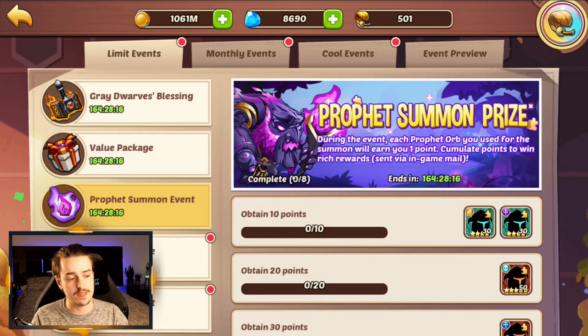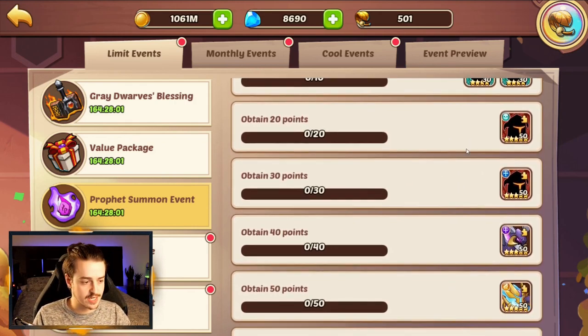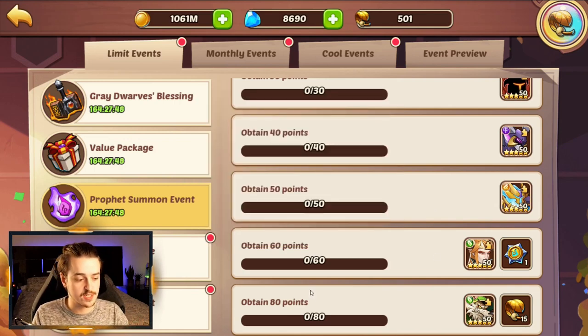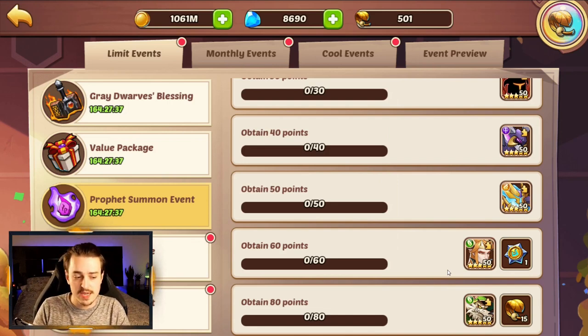The profit summon event is here, and it seems that they're sticking to completing it 8 times, which is a new adjustment they've made which I'm actually quite positive about, because it means you can get 8 copies of whatever hero is available if you save up a ton of profit orbs. The rewards we get this week: we get Shadow Hero, we get a Fortress Hero, your usual Light and Darks, and for 60 orbs you're going to get yourself an Oberon and a Core of Transcendence. For 80 you're going to get the usual 15 Glorious Relics, and for this week it is a Rogan. It looks like they're stalling a little bit because they don't like giving Light and Dark heroes away during Profit Orb events.